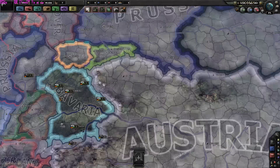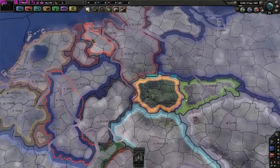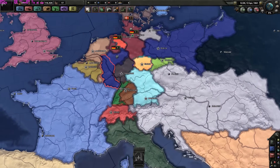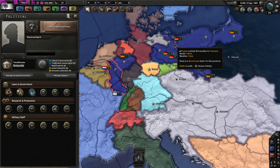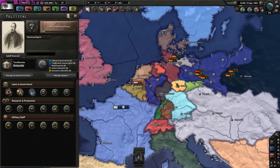Then we have Bavaria here. Bavaria has 6 million and few factories. So these are all German minor states. The Prussians are totalitarian nationalists like the Russians.